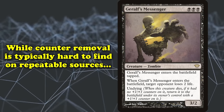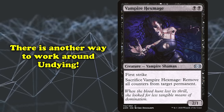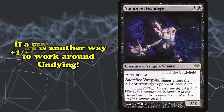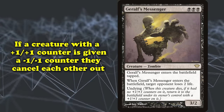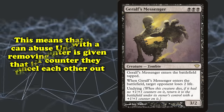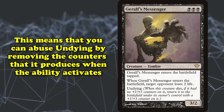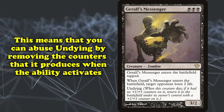While counter removal is hard to find on repeatable sources and often comes in the form of single-use instances, there is a more roundabout way to reset Undying. If a creature with a plus one plus one counter is given a minus one minus one counter, the two counters cancel each other out. Thus, any means of giving an Undying creature a minus one minus one counter can allow you to perpetually bring back the creature whenever it dies.